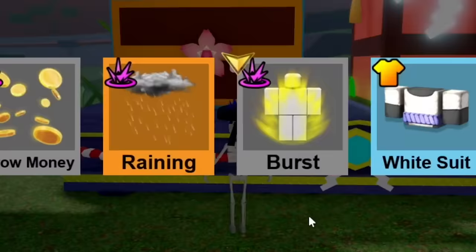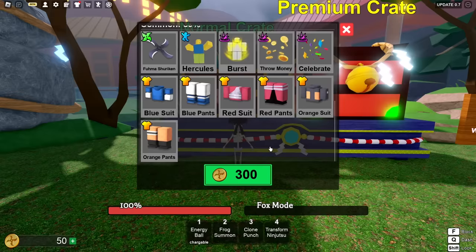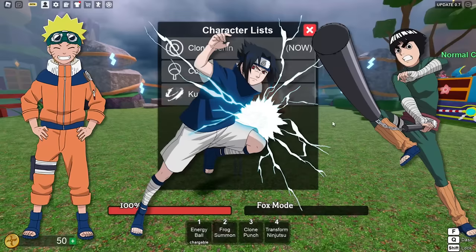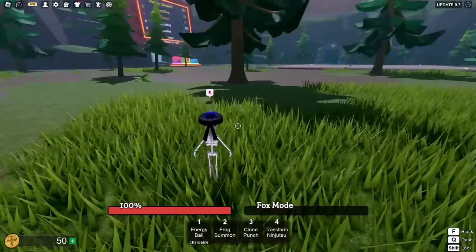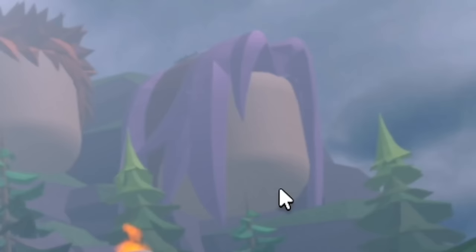I opened a crate and got like the most garbage thing. We also have three characters: Naruto, Sasuke, and Rock Lee. Hopping down into the lobby, I like it — we got the Hokage's office up there and a bunch of trees. For some reason the heads up here are not the Hokage's. Sakura could never.